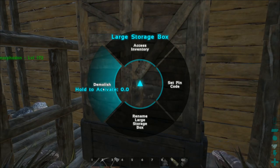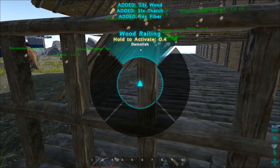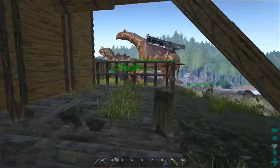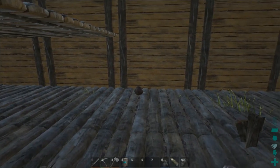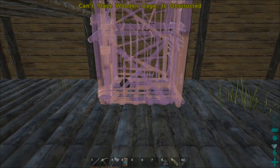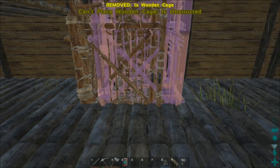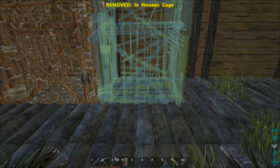Going to grab all of this and get it out of the way. Now let's see where I want to start putting the cages — probably right on the edge. I'm going to put it right here, then another one right here, then another, and then the last one right there.